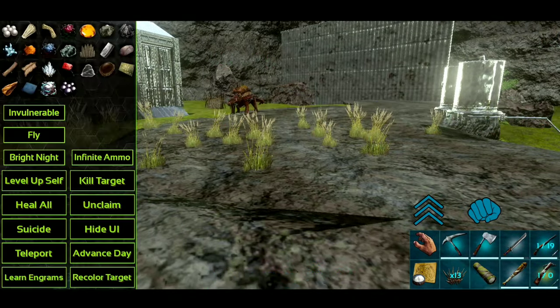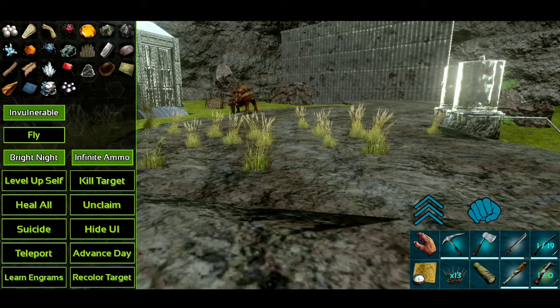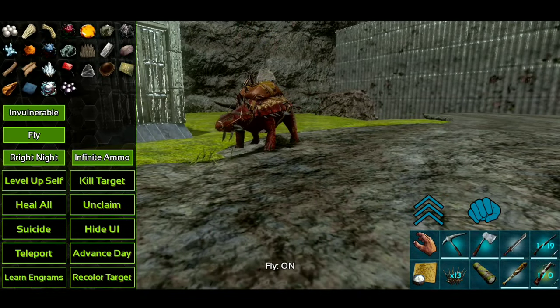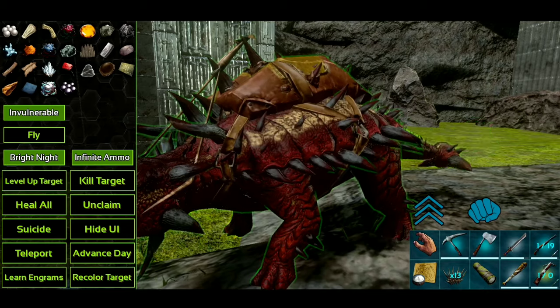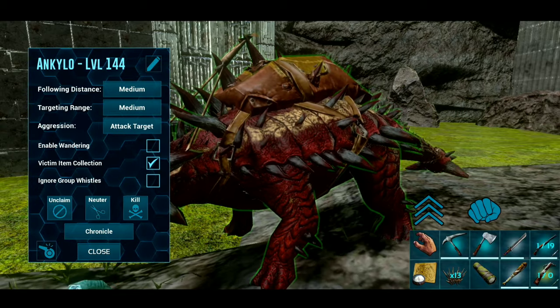Now I have the lock on my screen, and on this one you're missing some features — you're missing infinite stats, instant crafting, and I think something else. Oh — speed. You can speed up the time on single player, but obviously you can't do that on a server. But I have invulnerable, bright night, infinite ammo, fly as well, heal all, level up self, kill target. Unclaim is something you only have on a server. So if I wanted to go over here to my Ankylosaurus — basically if someone is having issues in a tribe and I needed to unclaim their dino for somebody else, I would click unclaim on it. Now he is unclaimed. I can obviously claim him back again. We'll put him on neutral.